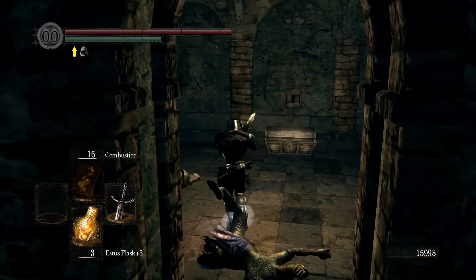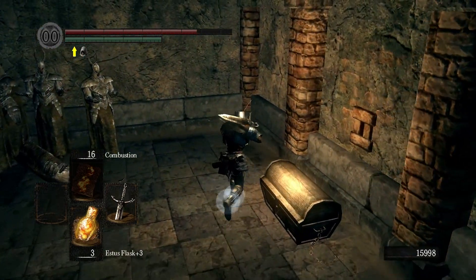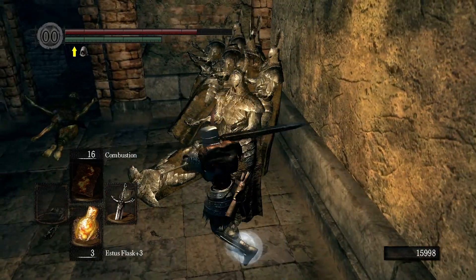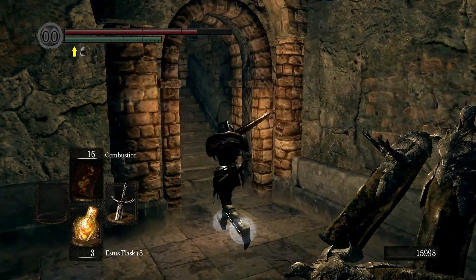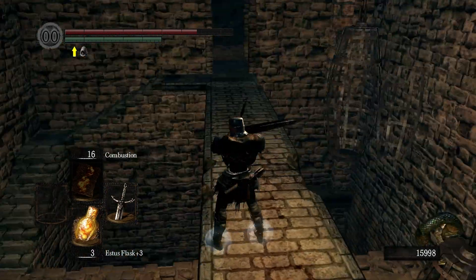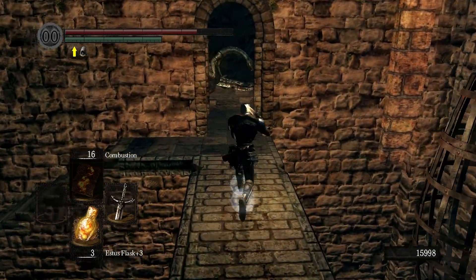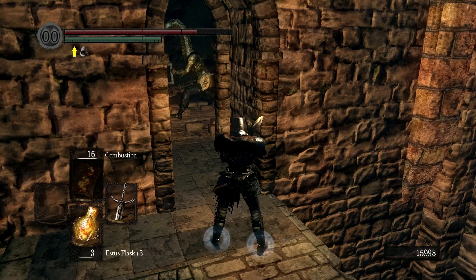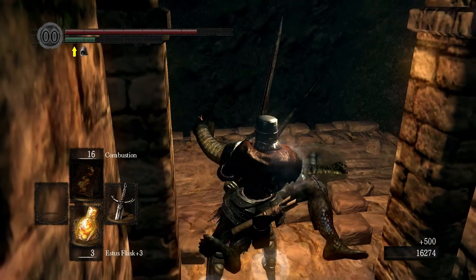No health left — absolutely no health left, holy shit! Like a fraction of a percent of health remaining. Whoa — hey, it's a trap! Give me this — open it quick before I get killed. Large Titanite shard — just what the doctor ordered. I hope these knights don't come to life. A whole legion of black knights — that's gonna be a bitch to deal with.